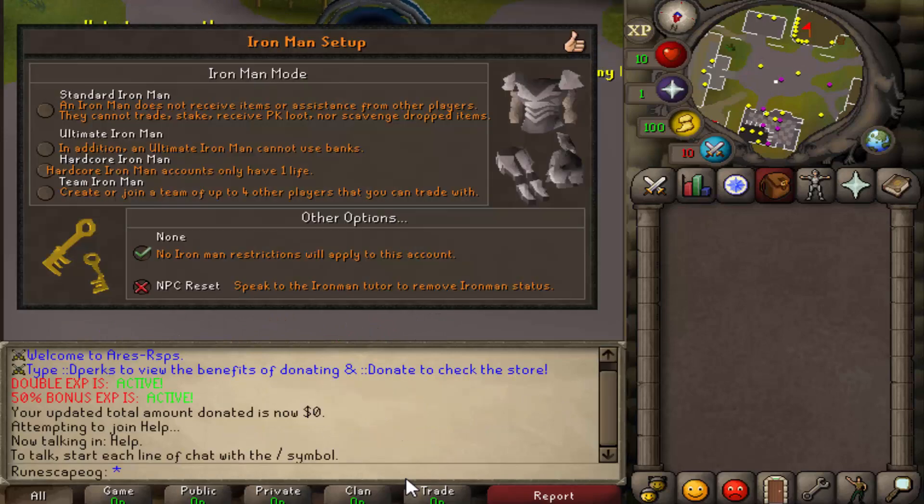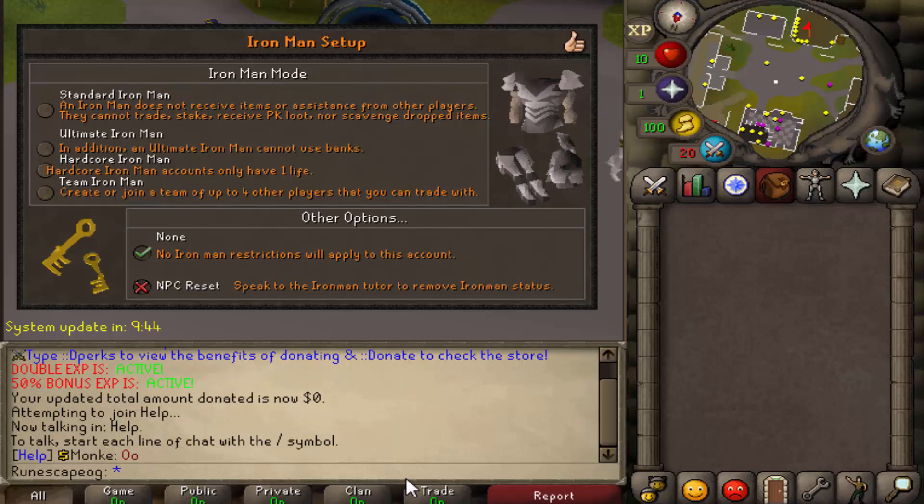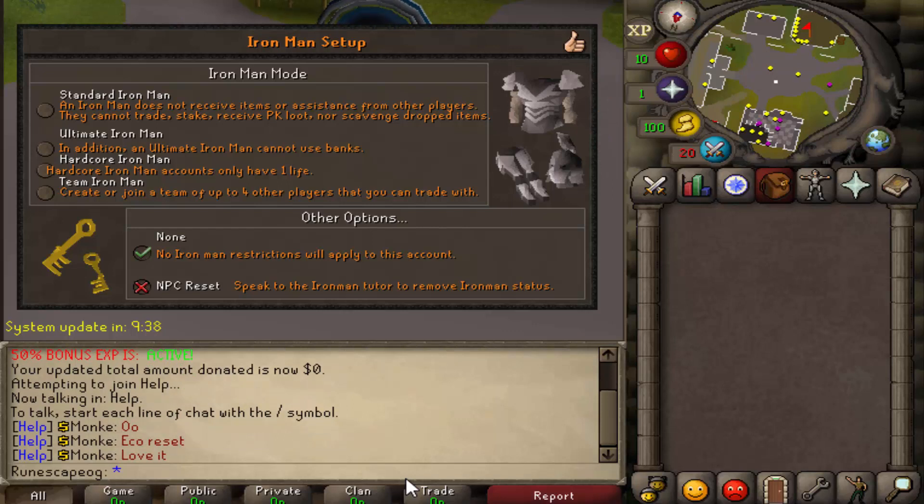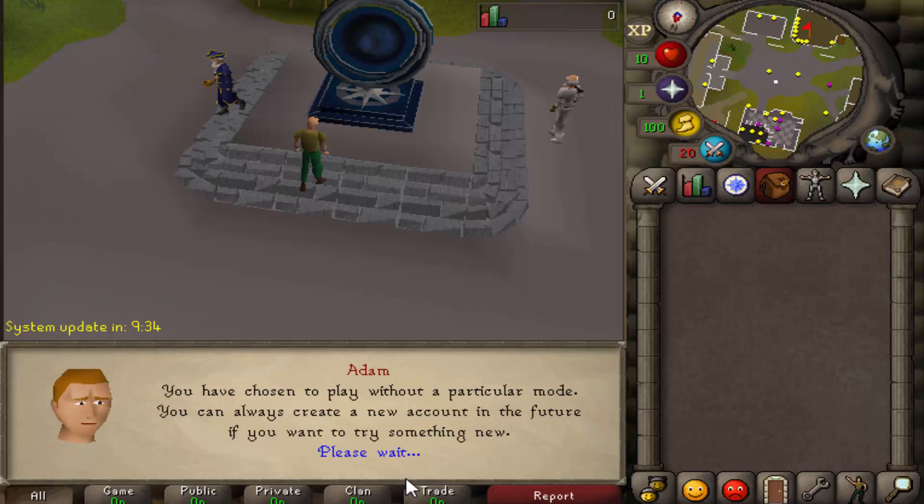Once the tour is done, an interface asks what game mode you'd like to play. They have multiple options including Team Iron Man — one of their latest modes — where you can play with up to four players on one team, which is really fun. They also have Hardcore Iron Man, Ultimate Iron Man, and standard Iron Man.